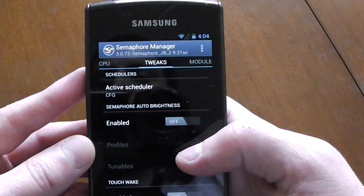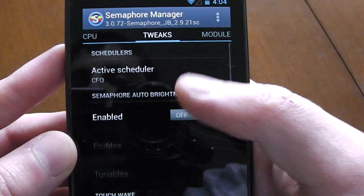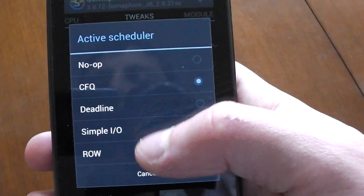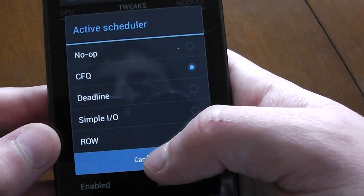So CFQ — you can change to a whole lot of schedulers. Ones that you probably would not see on the CM side of things, so there you go. You get SIO and RO and whatnot.